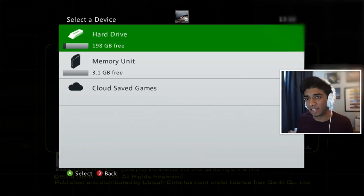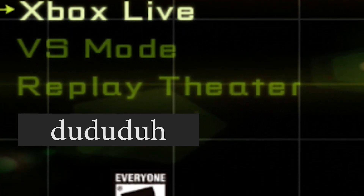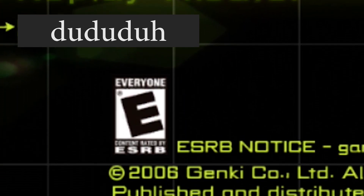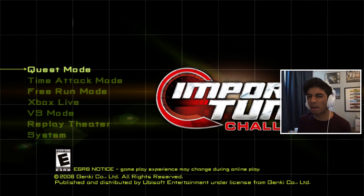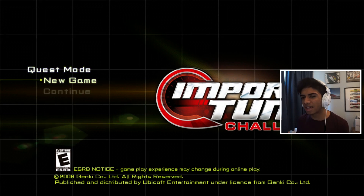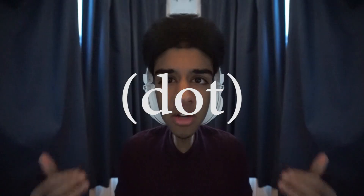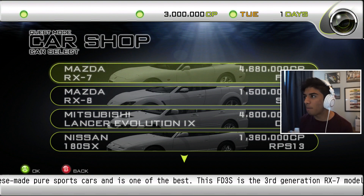Without further ado let's get straight into this. So we've got quest mode, time attack mode, free run mode, and Xbox Live vs replay. Obviously I'm assuming quest mode is career mode, so we're going to go straight into that and start a new game. I'm not sure whether I'm going to do a full let's play, but I'm definitely going to do a few episodes. I'm planning on streaming this later on Twitch, but anyway we can now pick our first car.